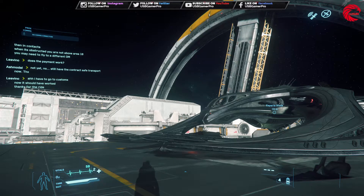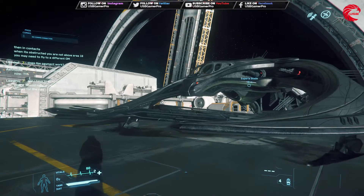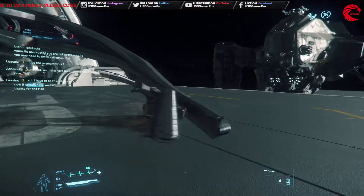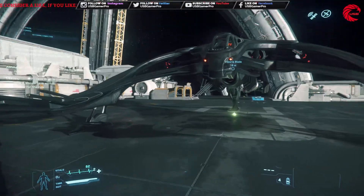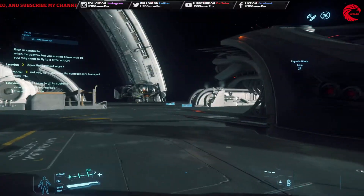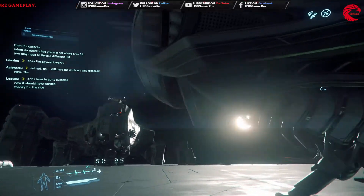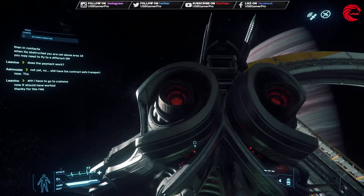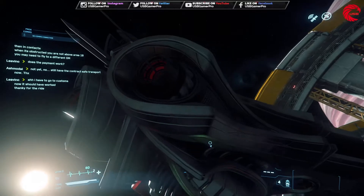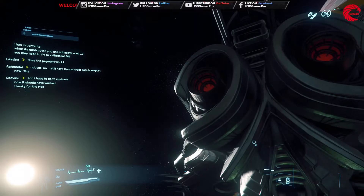Welcome back friends to another episode of USB Gamer. Today we are going to talk about — look at the ship, it's an alien ship, it's a light fighter. I'll tell you guys about this ship as much as I know. Very good looking ship, scary looking.